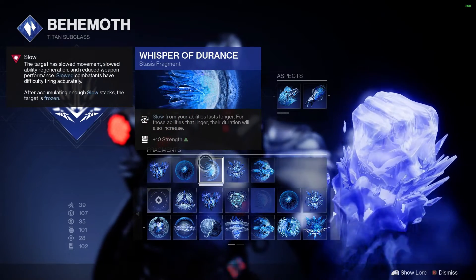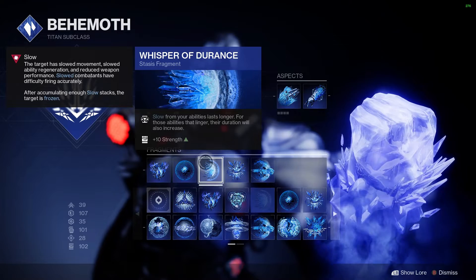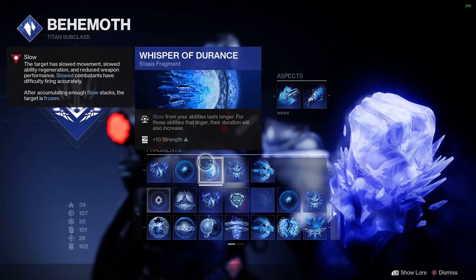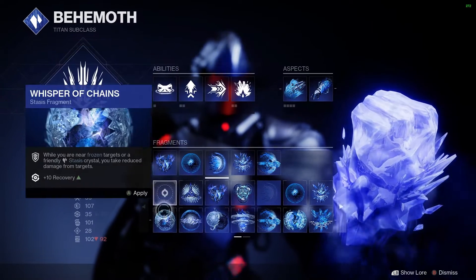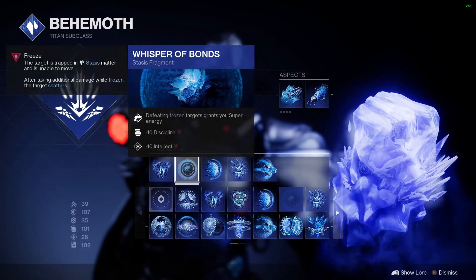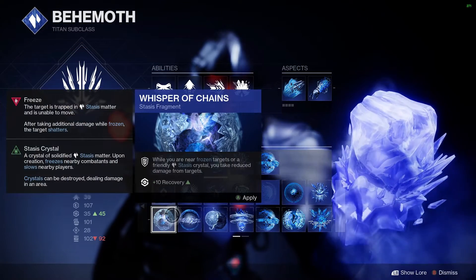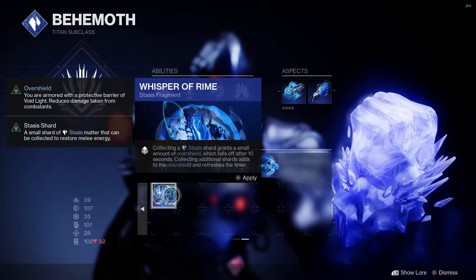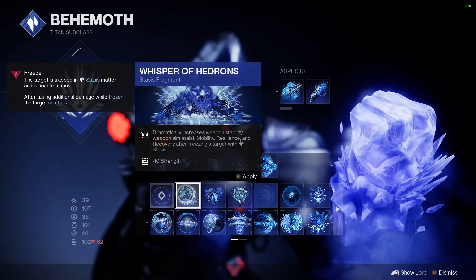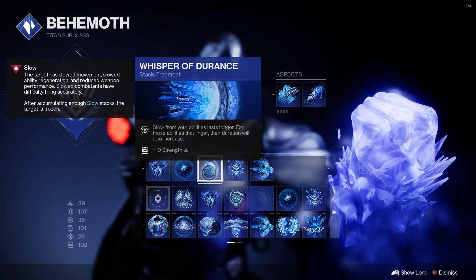Whisper of Durance — the reason why I have this is because Ager's does slow and your melee will slow as well. Slow is pretty valuable in PvE, and extending it is very nice. Technically you could switch this out and throw in some damage resistance. I recommend having this in here. If you want to swap it out, you can definitely have Whisper of Chains, and maybe even throw in the overshields from Whisper of Rime. You could also use Whisper of Hedrons for free recovery and resilience. There are a lot of good, customizable fragment options here.